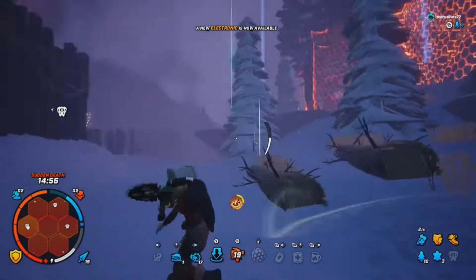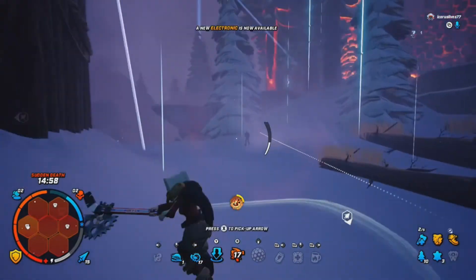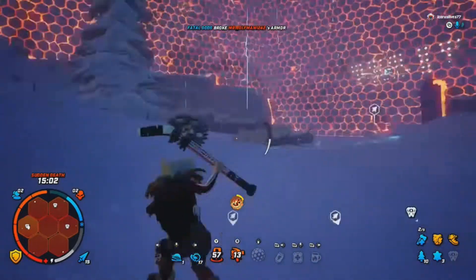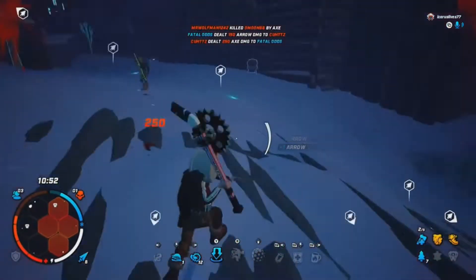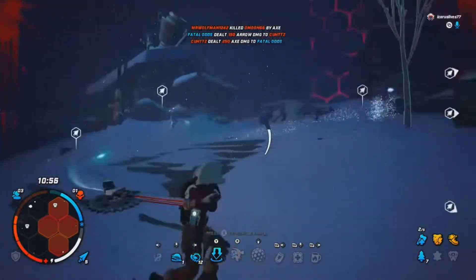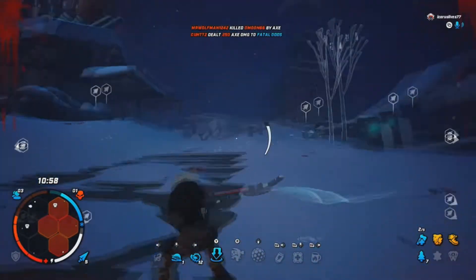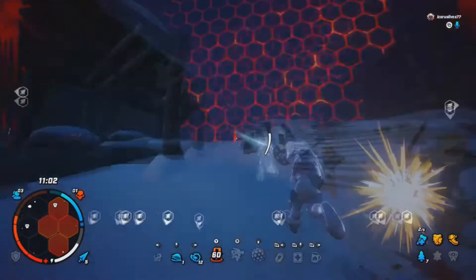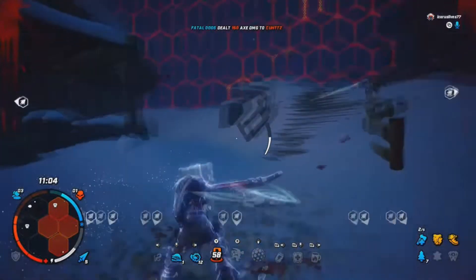Tele-axing is very important but also very simple. It can differentiate someone from a good to a great player, and most great players do use tele-axe. Essentially, all it is is you're teleporting and axing at the same time. Obviously you're going to need the electronic teleport, and I have my teleport on button Y.